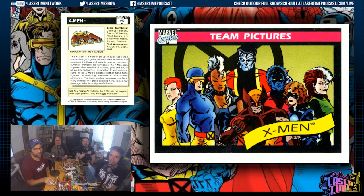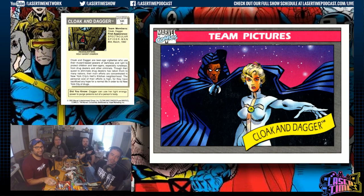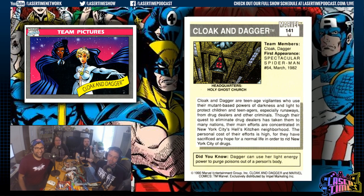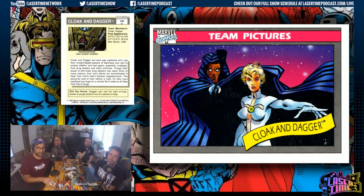Moving on — there's a lot of X cards in here. Cloak and Dagger: barely a team, but they're trying to make them happen. They are an inseparable duo whose powers complement each other — a very 80s drug-scare America team. What if a white girl and a Black man who were runaways were experimented on with super drugs and awakened their mutant powers? That is Cloak and Dagger. They're teenagers. People were talking about Dagger's boob window and how it must always fall open, but look — there's a clasp right in the middle. Clearly a practical costume.